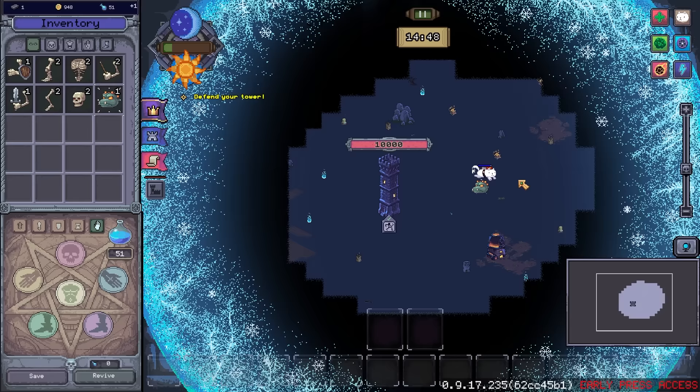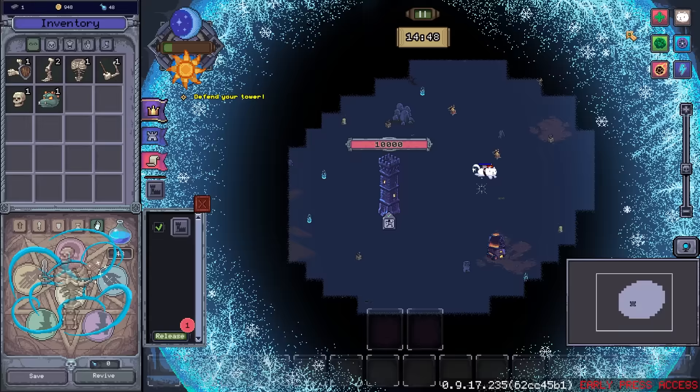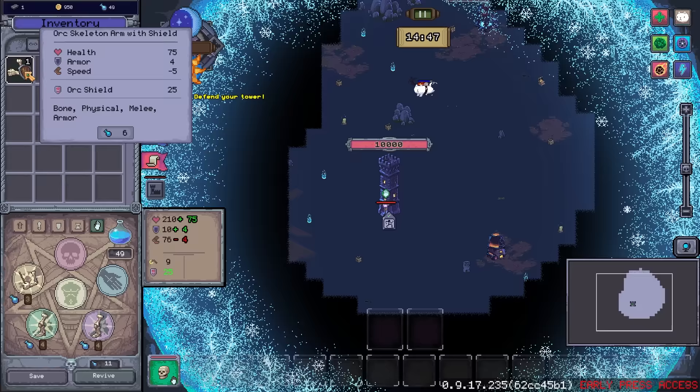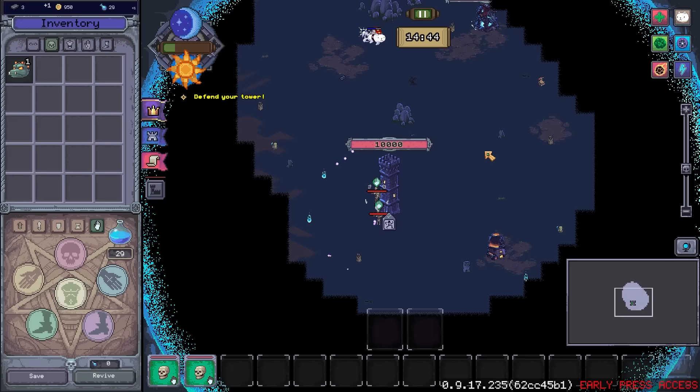Back to the key disc we go. Let's get the cat out there to grab some body parts for us. We're going to want to put everything we can into gathering materials initially. There's a bit of rhyme and reason to this — the legs generally give you speed, and everything else takes speed away, so you want to maximize for components that take the least amount of speed.